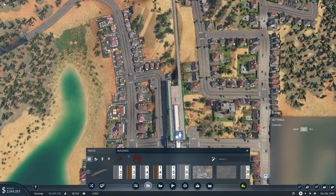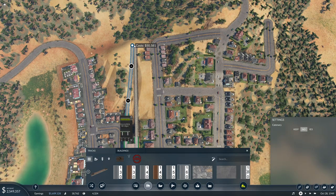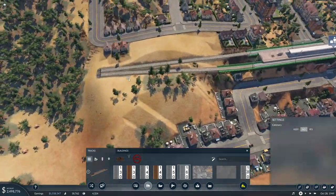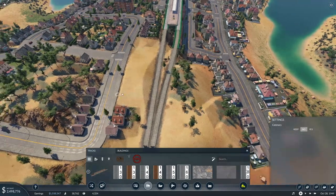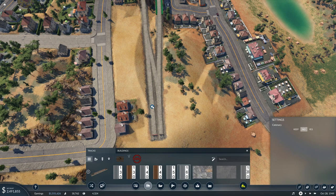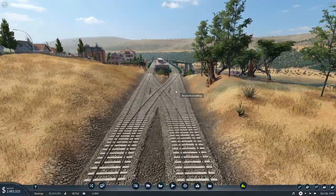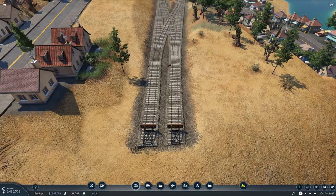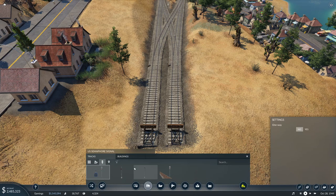We'll just go ahead and do it. Alright, and then bring that through. Would this even work? It actually does, and it doesn't look terrible. Cool. So we'll just go ahead and set it up so that it's ready to go.